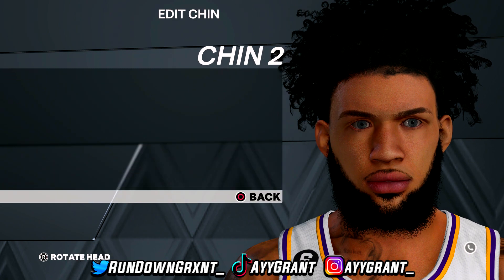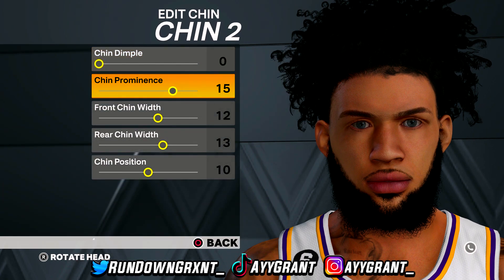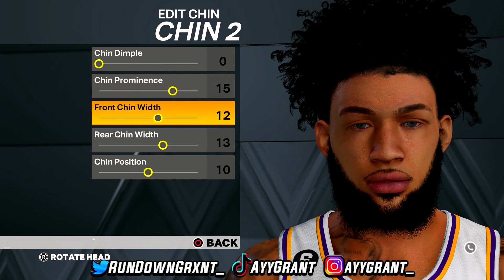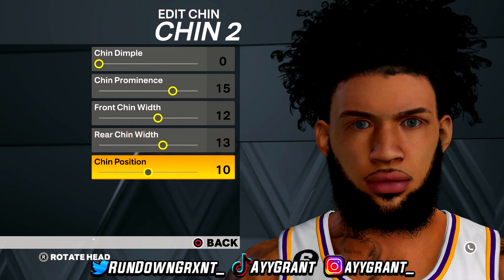For the chin, go to chin 2. The settings are: chin dimple at 0, chin prominence at 15, front chin width at 12, rear chin width at 13, and chin position at 10. That's it for the chin.